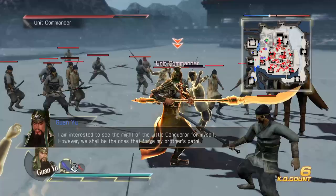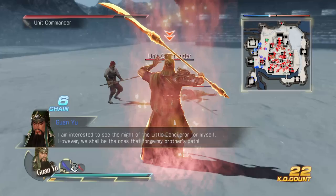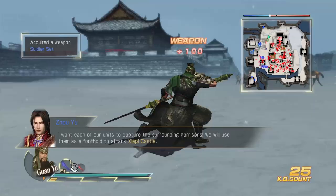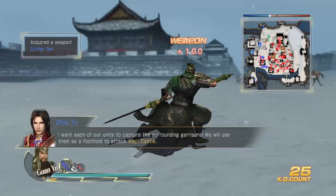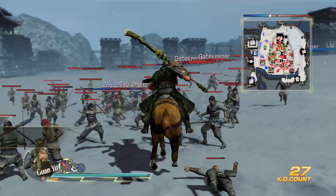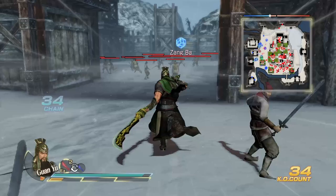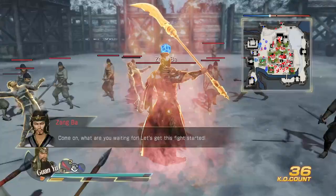First we're going to crush the unit commander. Let's use our regular charge to double our attack, and then keep doing it to try to break guard. Walk behind him and slash him — that's our 5-hit combo, very strong but quite slow. I want each of our units to capture the surrounding garrisons. We're going to ignore Gongshun here and go for the first stronghold, which is Zan Ba. Now our allies might die here, so it is what it is.